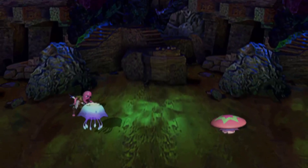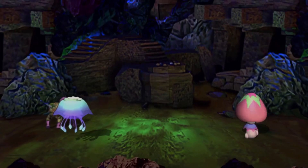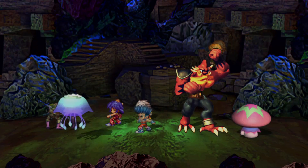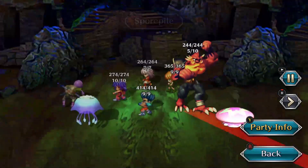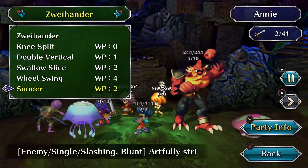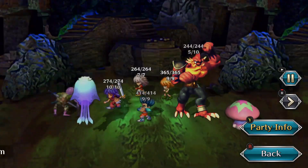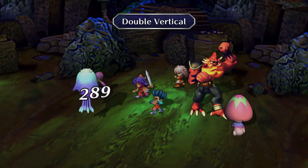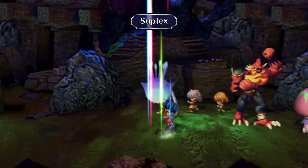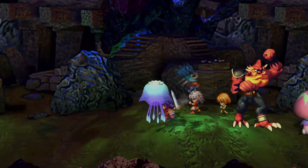A slime popped up from the underground — just something basic. I don't really know anything about dissolving monsters still. Actually, go back, go back — there. Suplexed jellyfish! Boom. Sorry, whip jelly.